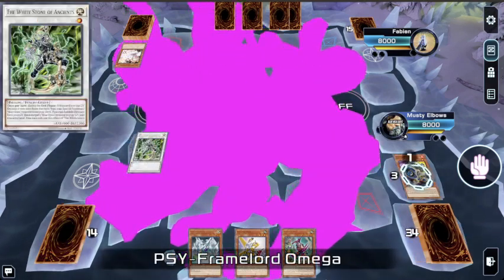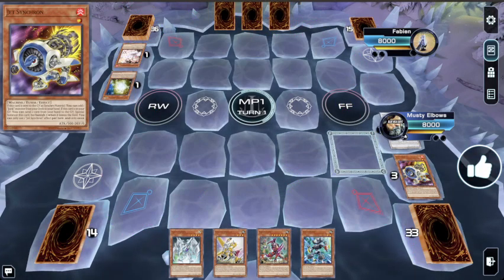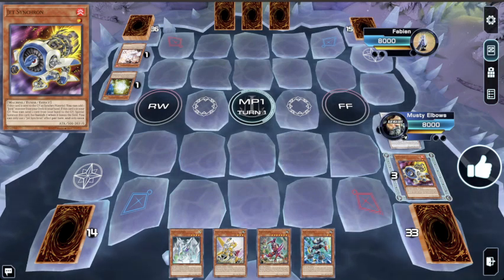So this looked like a weird hand at first — it was Fenrir and Synchro Overdrive — but those are actually full combo, better than full combo. Those are the two cards you'd want to start with every time, because you know you're going to potentially bait out an Ash, like I just did.